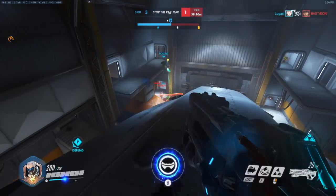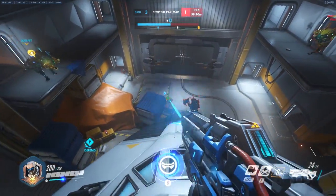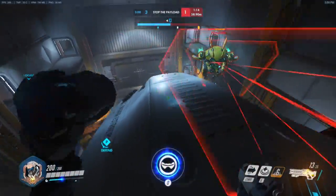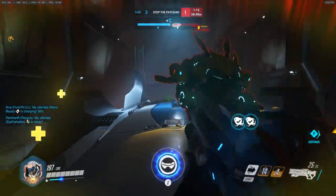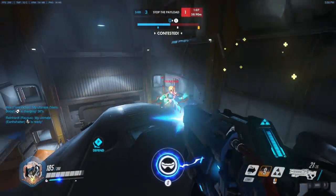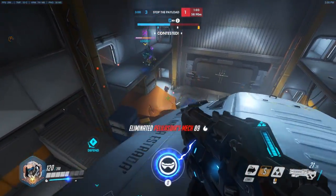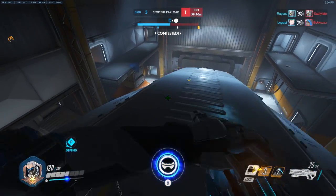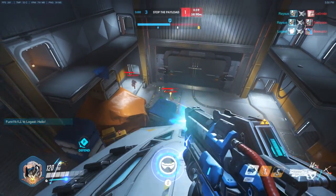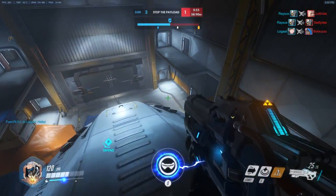Let's just quickly touch on some other maps. On Dorado — on the second point of Dorado, like on top of the courthouse, there's high ground. That's where you want to go if you want to defend. It's very hard for the attackers to get you off there. If they can knock you down or use a few ultimates to engage you up there, that's the only way they're going to beat you, because if they start firing at you from below, you've got the advantage — you've got the high ground.